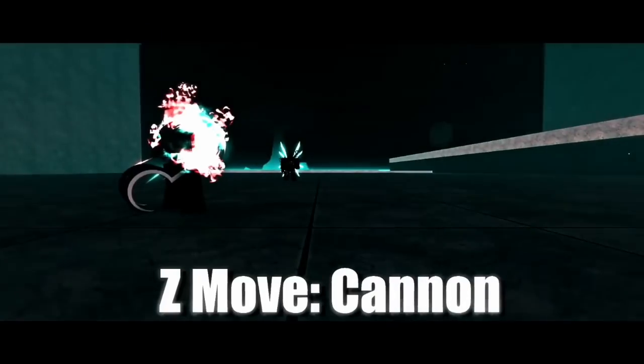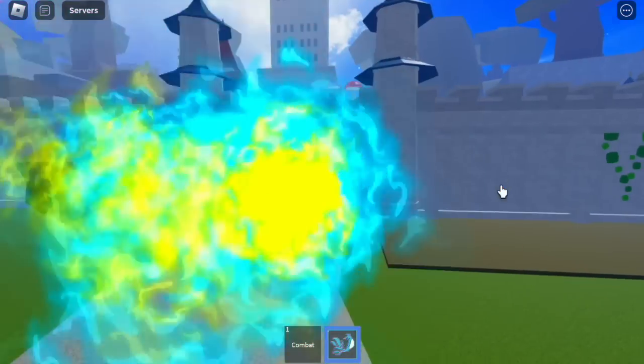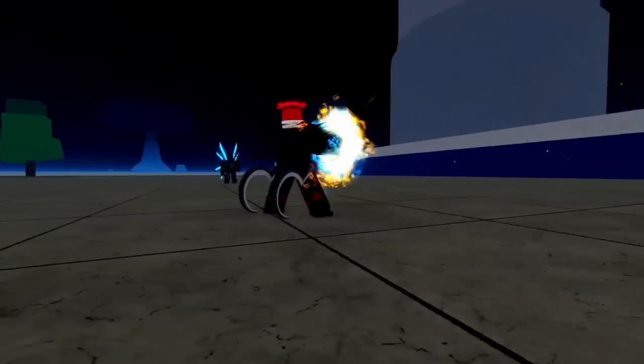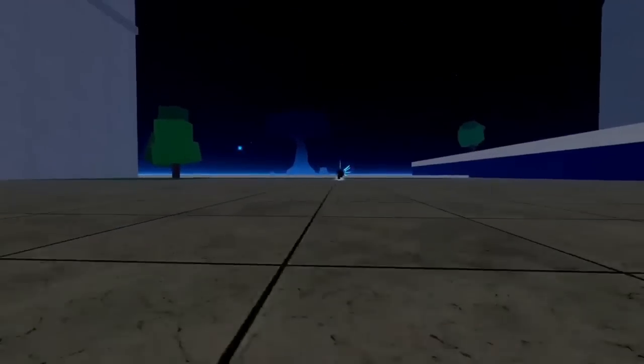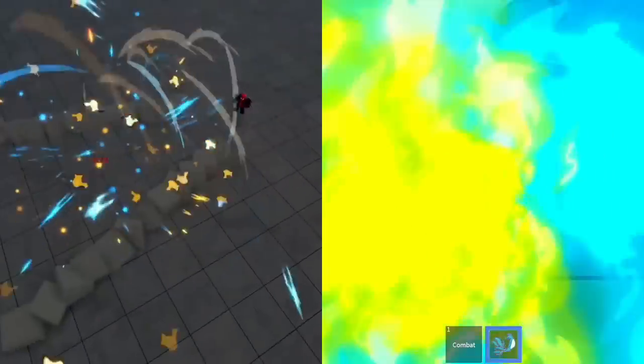For the Z skill, the cannon — this is the old V1. Notice that our character is using both hands to attack the enemy using his wings. Comparing it to the revamped version, notice the color is almost the same as the awakened Phoenix Fruit. Let's compare the skills.